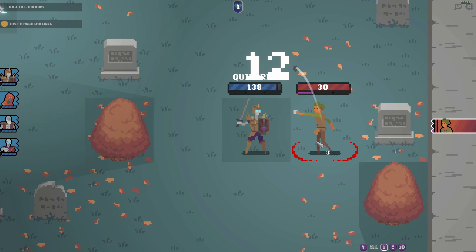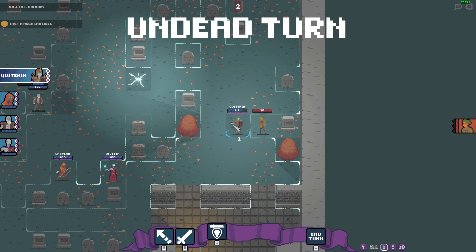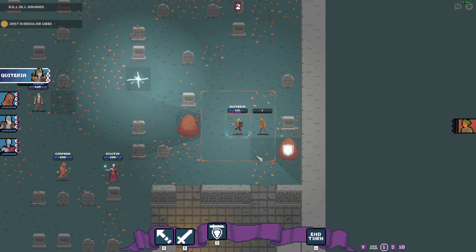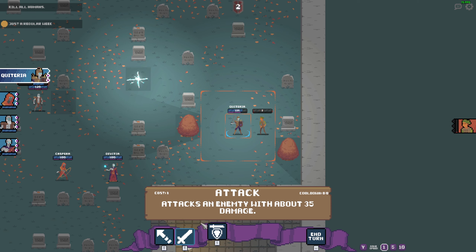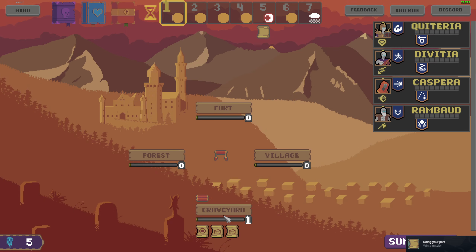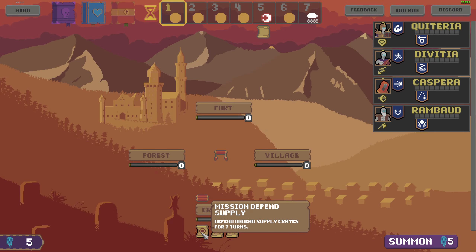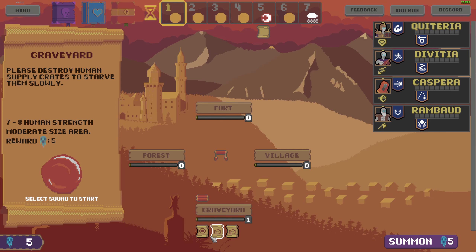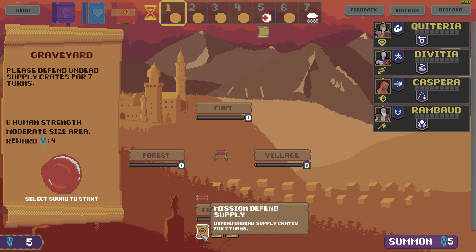Okay he ran out. Really, they're throwing rocks. Counter-strike! Oh I can double attack. Okay so they are all on the graveyard. Defend the undead - please defend the undead supplies crate for seven turns. Please destroy human supply crates. Human strain six - we can still summon.